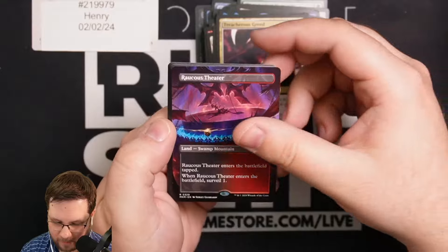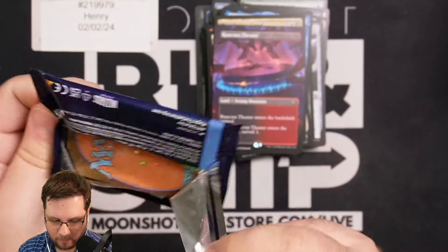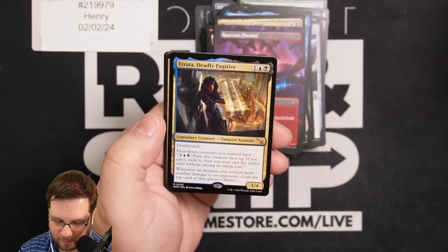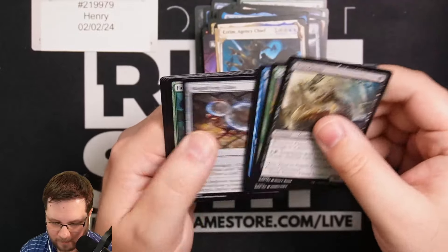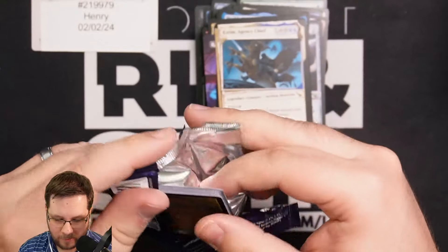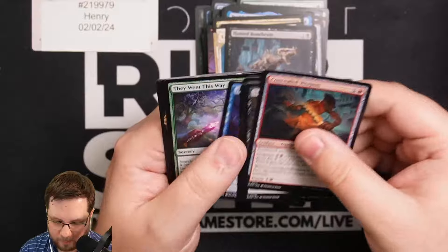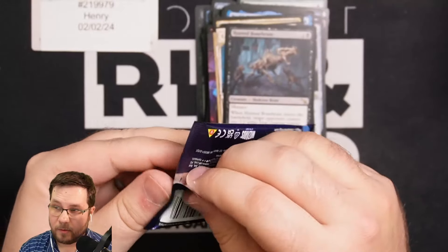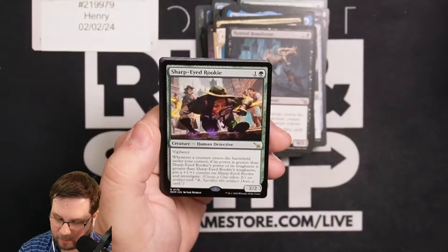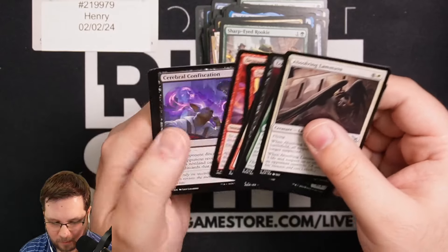Retro's Greed and a Borderless Raucous Theater — so you got two Borderless Lands; normally you only get about one per box. Three packs left here for Henry. Would love to hit a big Mythic in the close — maybe a Delmy, that would be pretty sweet. Atrada, there's a fun Mythic. Deadly Fugitive and Ezrim for a double rare pack. Hunted Bone Brute — just one rare in that pack. One more pack for Henry. Henry, thank you for letting us open this up — do hope you enjoyed the video. And everybody else, we're going to catch you on the next video after this Sharp-Eyed Rookie ends the box.